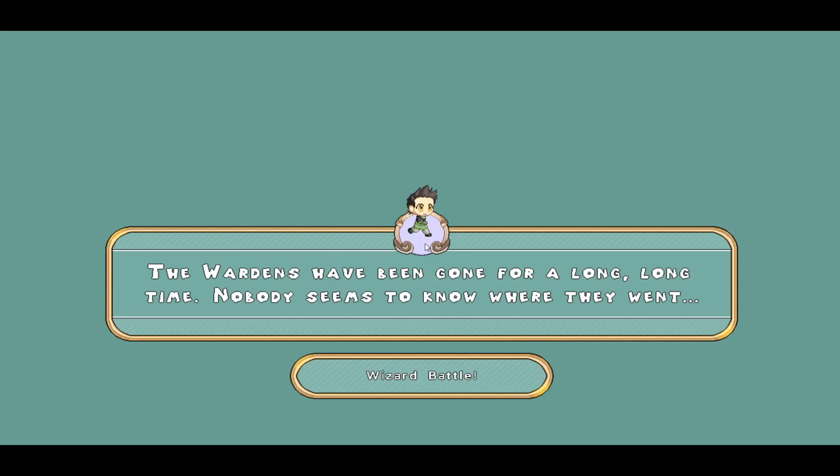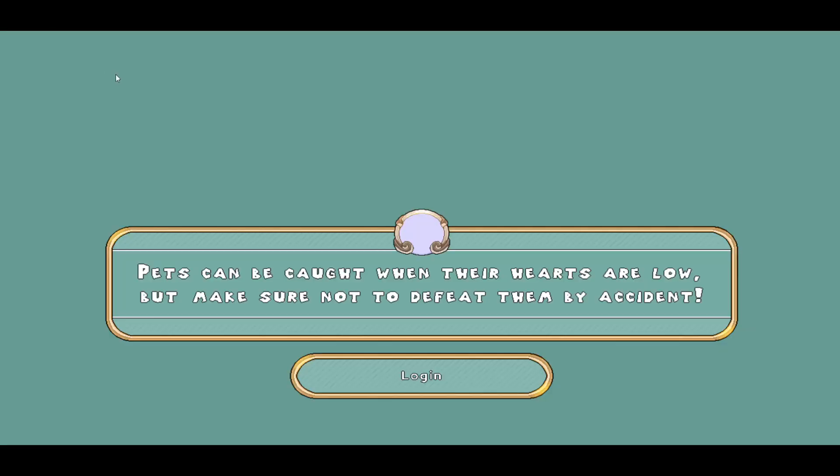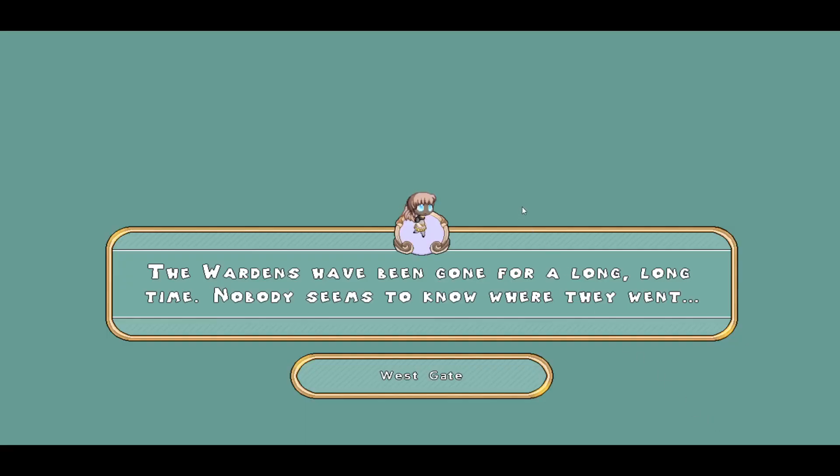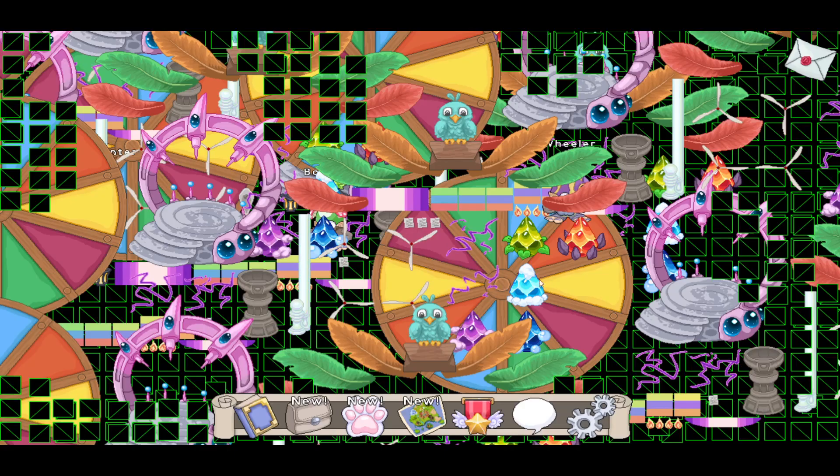I think it's broken. I've been stuck on this page a while, it's not really letting me battle. I'm just gonna refresh it. It randomly creates a character because I'd play in offline mode — I tried this, it didn't really work. Let's go back in and see what more we can explore.